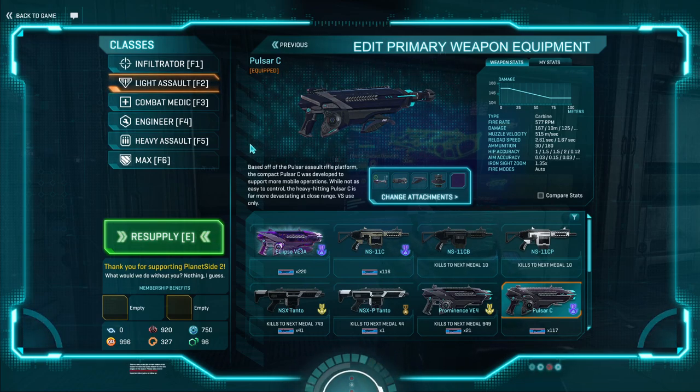The Pulsar C is very well rounded — you can make it work pretty much everywhere. It is also on the cheap end. It feels comfortable to use, it hits hard, and it just does good damage overall.